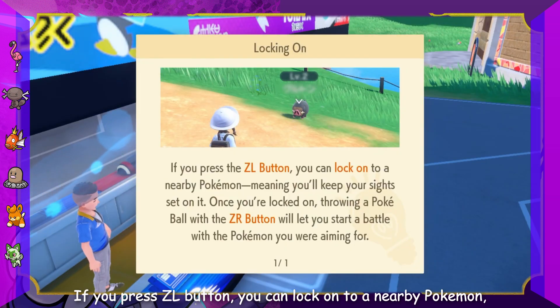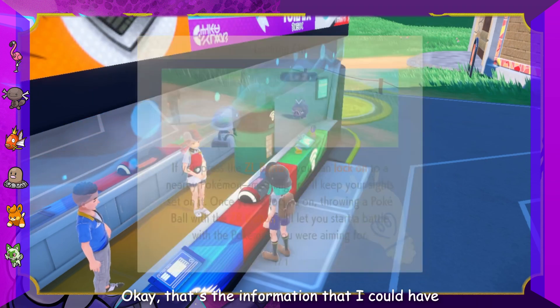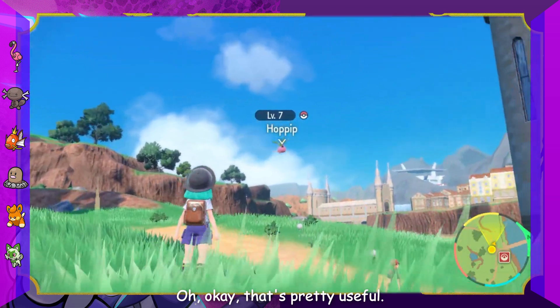If you press the ZL button, you can lock on to a nearby Pokémon, meaning you'll keep them in sight. That's information I could have learned in the beginning. That's pretty useful.